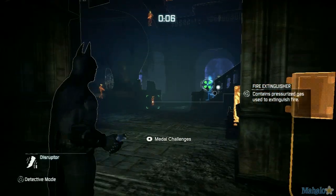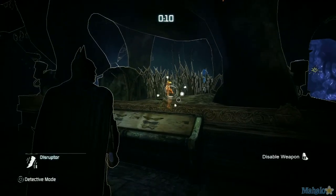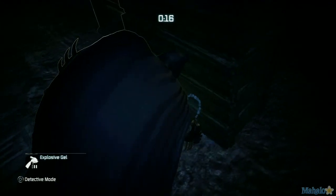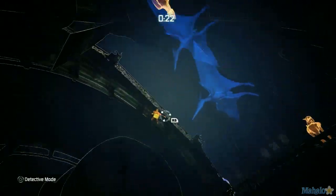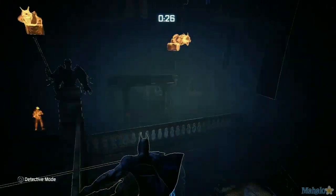Use the Disruptor on the two guards downstairs, but stay quiet about it. Next, sneak over to the weapon case and plant explosive gel at its base. You can perform a ledge takedown on the guard above you, then grapple to the gargoyle on the wall behind you.